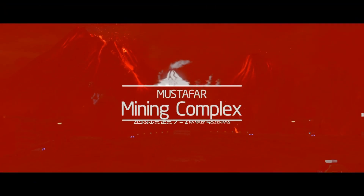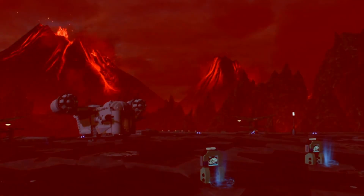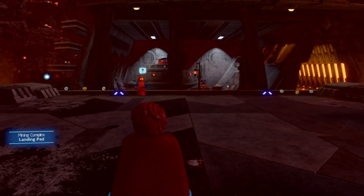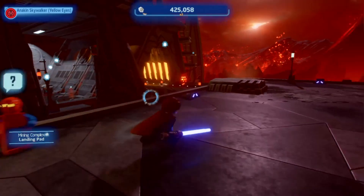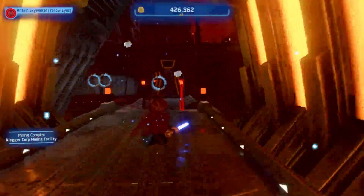Hey guys, welcome back to another video. Today I'm going to show you how to find the data card on Mustafa. It is hidden in the mining complex, so all you have to do is land there and follow this way through the tunnels.